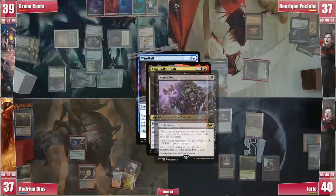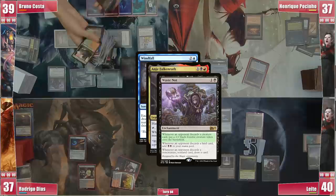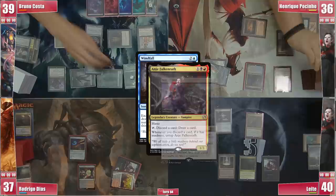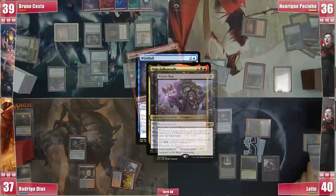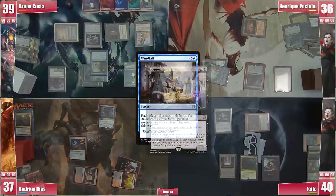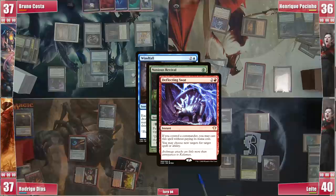Henrique activates Anya again, discarding Necrogoyf, triggering Anya and Waste Knot, creating a Zombie token, then discards Blood Mad Vampire for another Zombie and actually casts it. He draws and discards Braingorgers to Anya again for another Zombie and a draw. Leite also discards a Blood Mad Vampire for another Zombie and a Verdant Catacombs, giving double black to Bruno. Rodrigo fires a Dark Ritual into Opposition Agent. Bruno casts Noxious Revival on Worldgorger to put it on top of Henrique's library, and Henrique responds with Deflecting Swat, changing the target to his Lotus Petal.